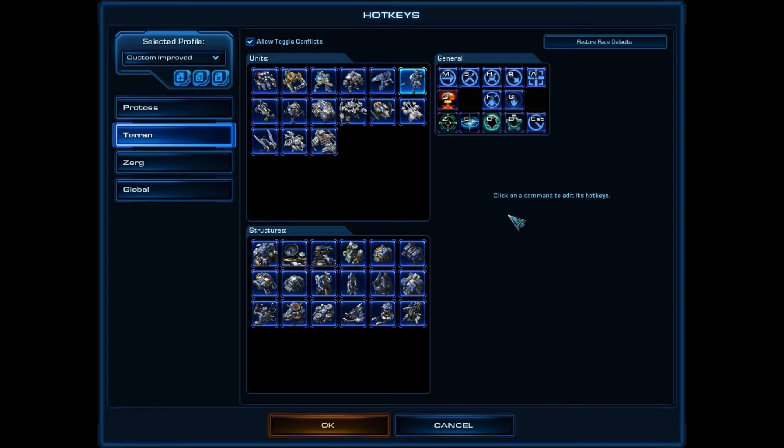That's my second principle, especially with special abilities: try to avoid grouping hotkeys together. My third principle is keep it as intuitive as possible. As you can see, I didn't change stop, hold, or attack, because those are very intuitive. I don't really have to think much — stop is S, hold is H, attack is A. I can reach them all with my left hand. For the ones that are intuitive and aren't giving you trouble, don't bother changing them. Blizzard gives you a lot of good keys that work well.